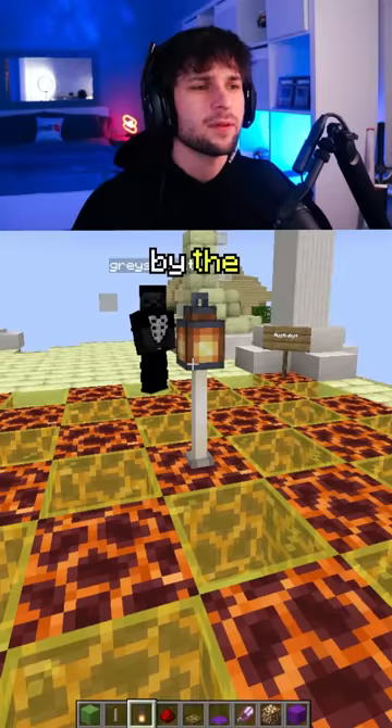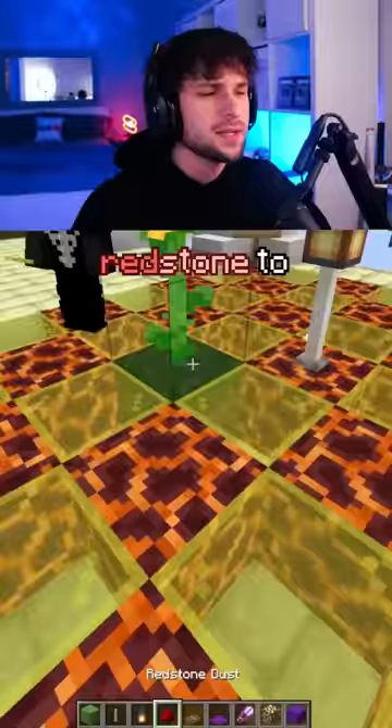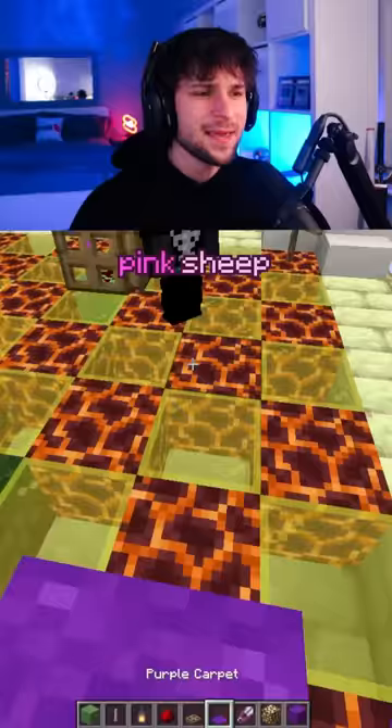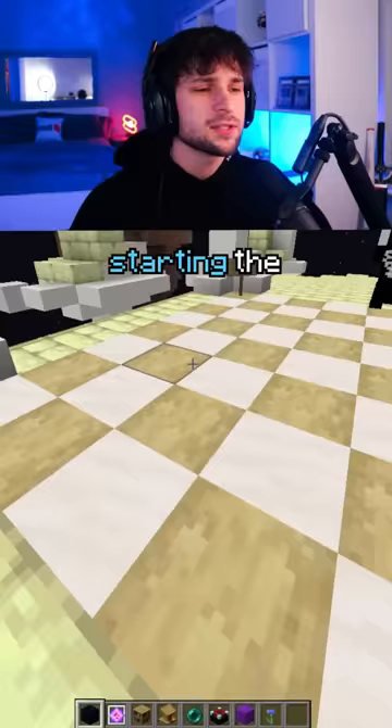Starting off the second match with playing the slime block, drops the bat but countered by the fire warp. Plays the sunflower to gain a buff, plays the redstone to activate the slime buff gaining a turn using a trap door method. But ender pearls out, getting high ground with the carpet, playing the pink sheep but uses the enchanted shears to nullify the sheep. Dropping the luck potion but the flashbang purple block combo comes out to end the game.